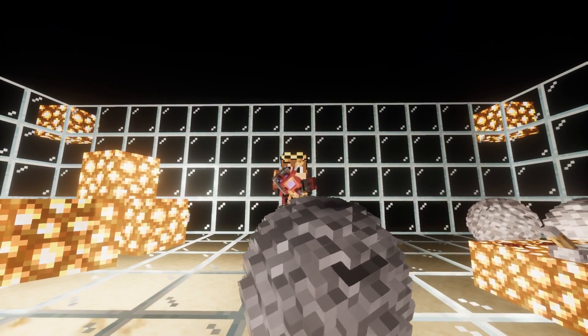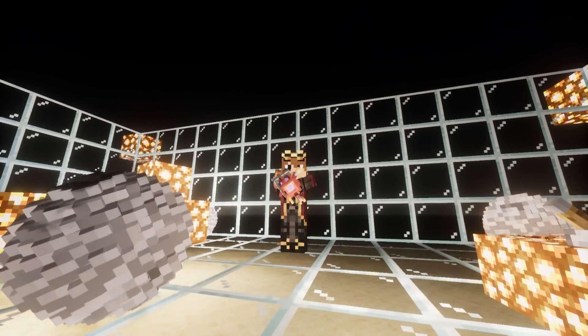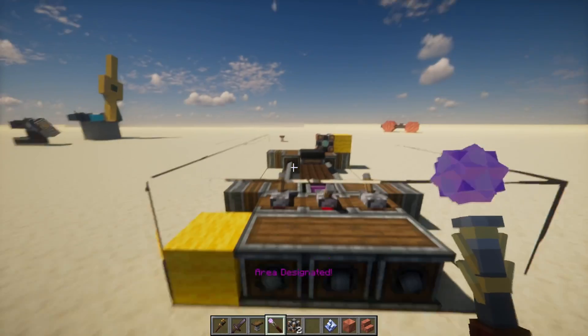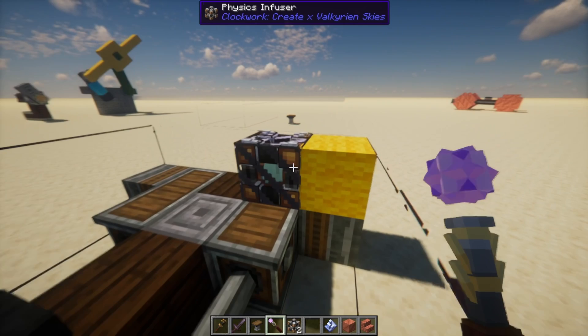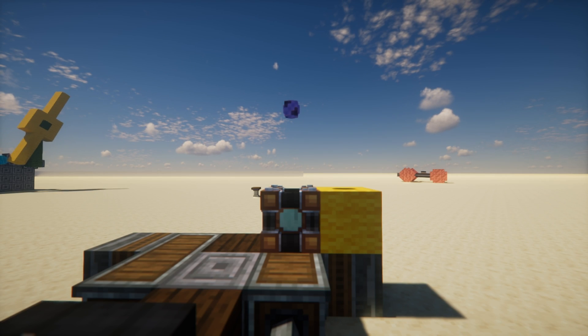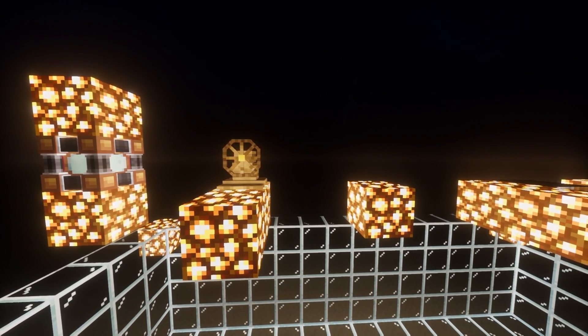Valkyrian Skies is above all a physics engine, and add-ons like Eureka and Clockwork allow you to experience physics the way that you prefer. For Clockwork users, the physics infuser might be the best-known way to make an object become affected by the laws of physics. You might call this turning something into a ship, whereas I prefer the term physics object. In this video, I'll show you five ways that you can make physics objects.